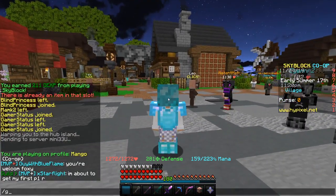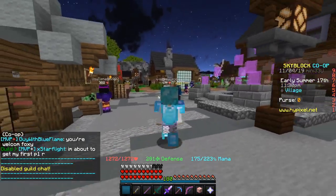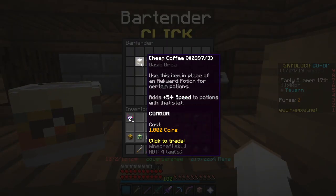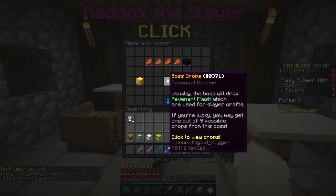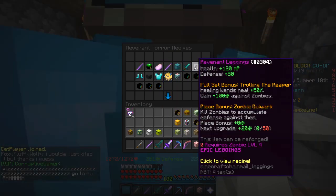Alright guys, so first off, let me just toggle guild chat real quick. First off though, if we just head to the Slayer guy over here in the same spot — just head to the bar area. And also there are now potions here you can use. Just head down here and talk to the Slayer guy. So if we hop into Revenant Horror and go to the Slayer Recipes, you can see that for the pants, you need to be level 4 zombie.